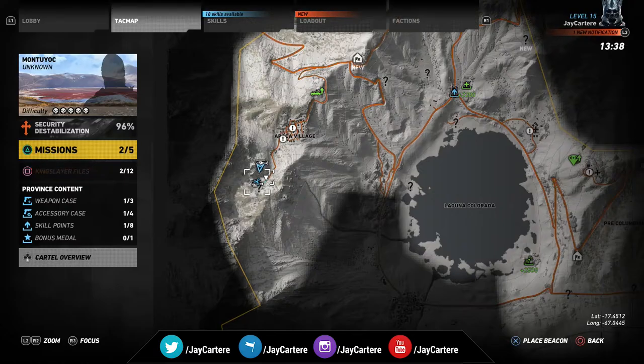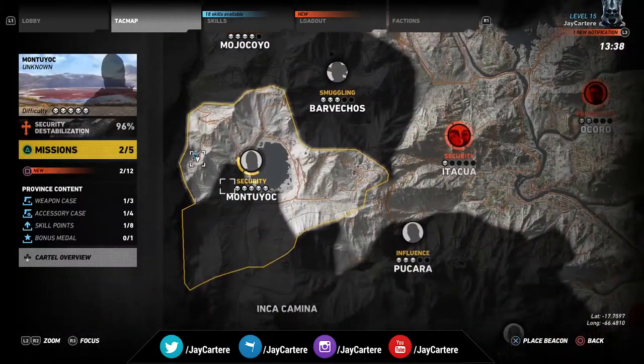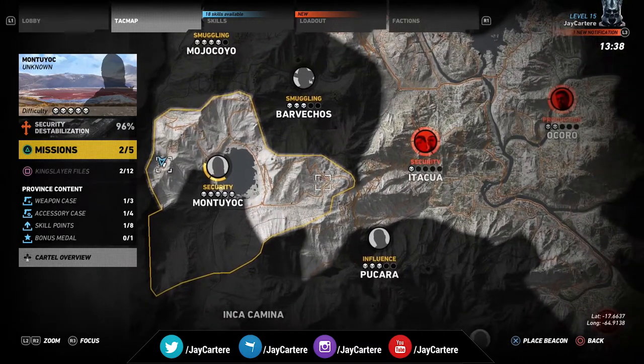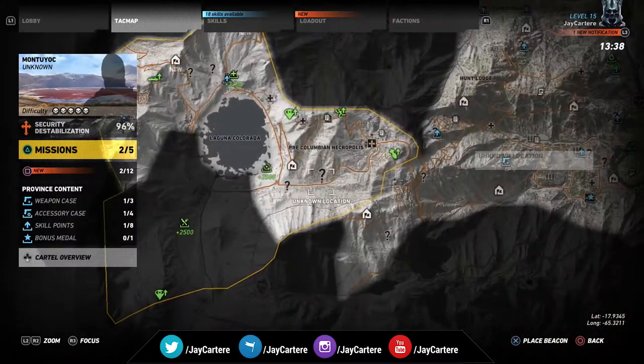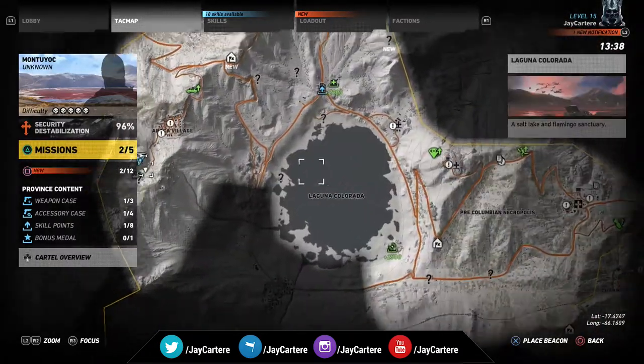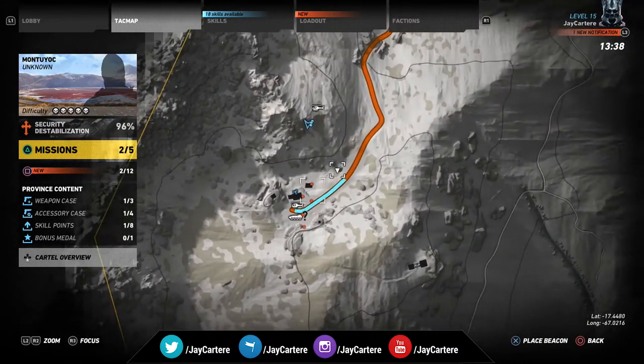Now let me show you where on the map you need to go. You need to go to Montioc, which I believe is the same place that we got the HTI from — I'm not 100% sure — but Montioc. Zoom in over here and you want to go down here basically.